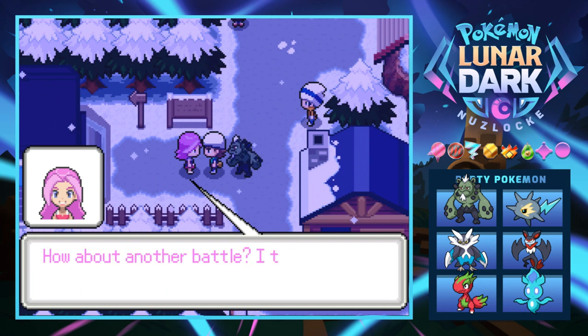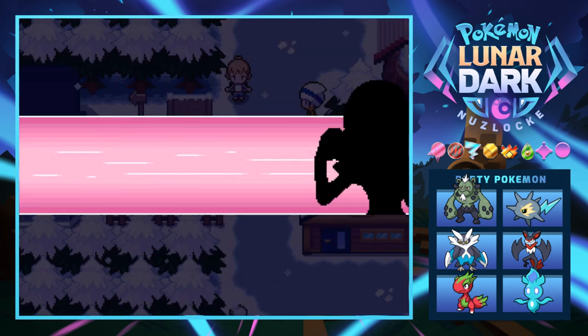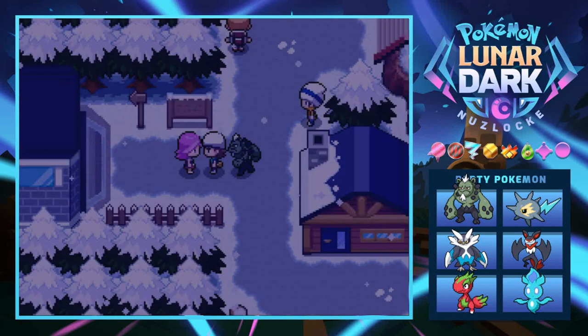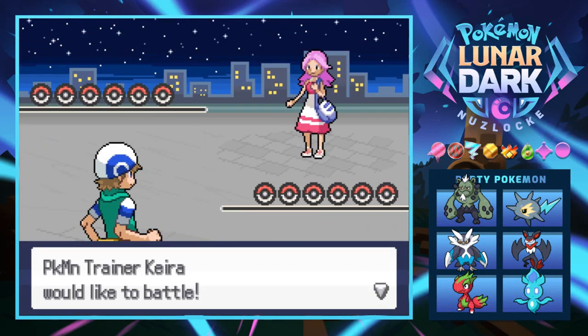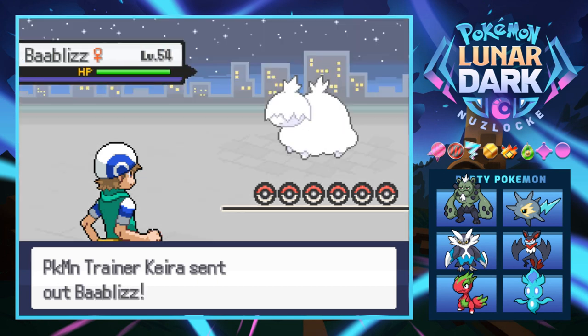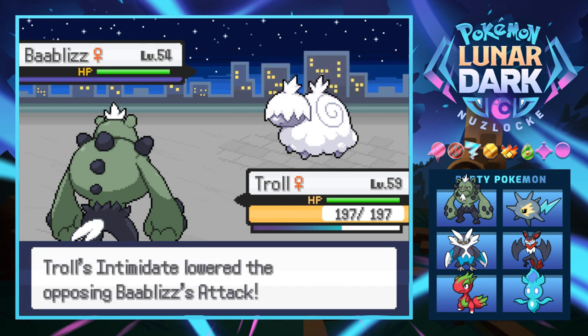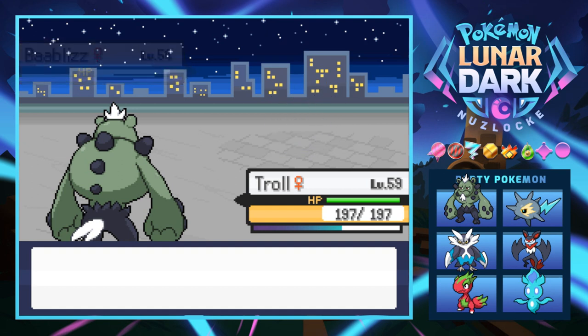Look who it is — it's Kira! 'Hello Hayden, you made it to Sub Hail City! It's really freezing here. How about another battle? I think my skills are much better now.' Good thing I healed because we have a rival battle with Kira. She's a little less scary than Rodney but still has six Pokemon. She leads with a Bab Liz — the blizzard boy, ice-type Wooloo-like thing. We get an Intimidate, then just Brick Break.